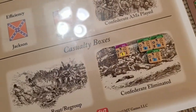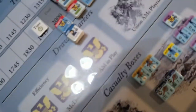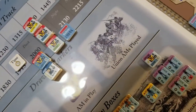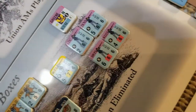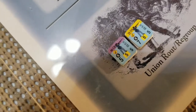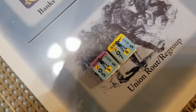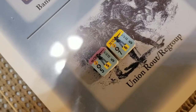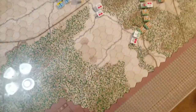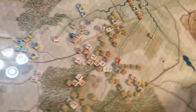Casualties — no more new regiments lost for the Confederacy. The Union lost one more regiment, one of the red units from Oliver's division. They did lose two regiments into the rout, so they can potentially come back into the fight. They had to roll on the UDD and ended up routing.